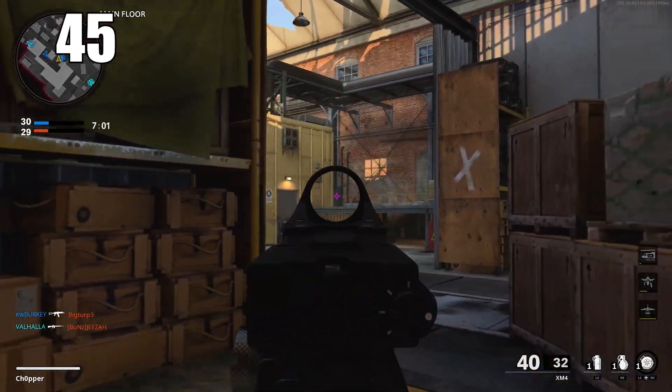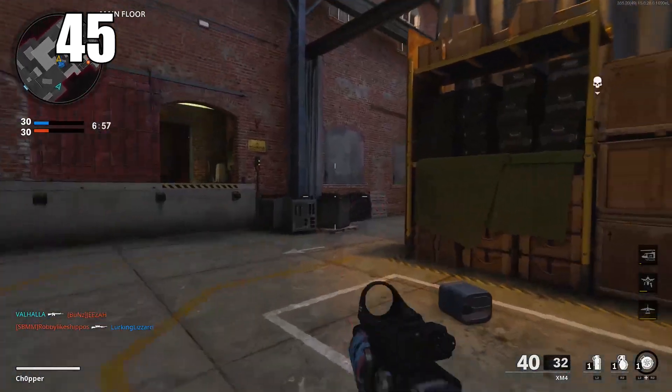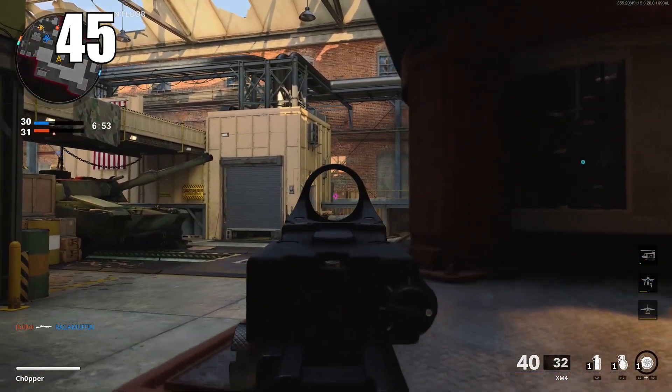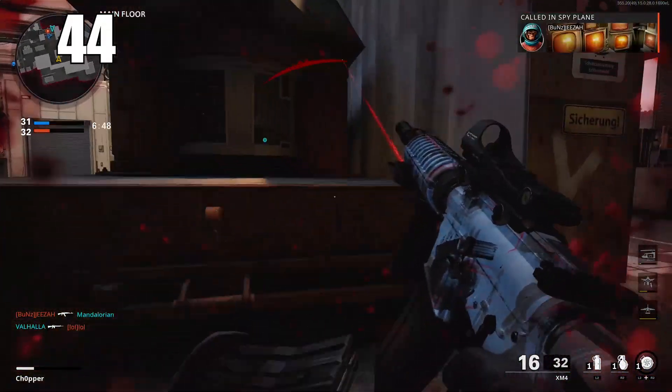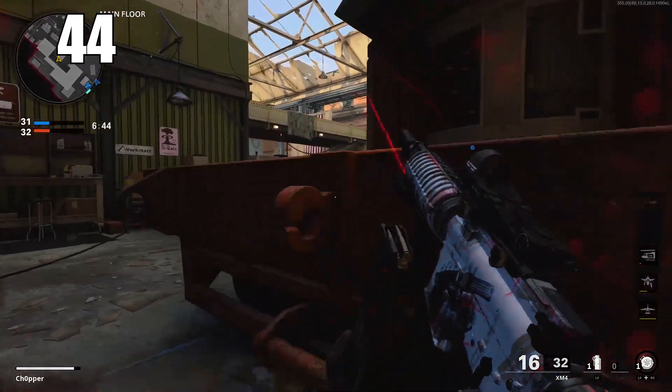Number 45: any engagement under 20 meters will be influenced by your hip-fire aim assist. Most people know that while ADS you get a little assist, but a lot of players don't know that in close enough scenarios your hip-fire also gets assisted. It's important to take advantage of that too.